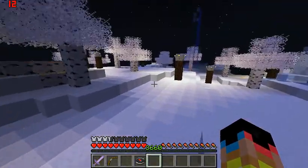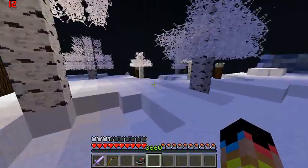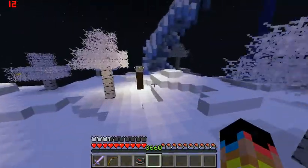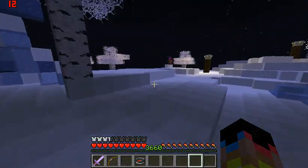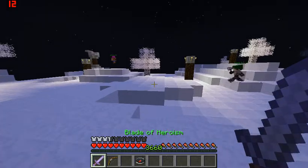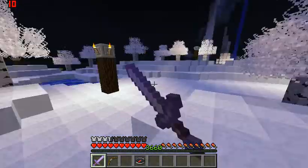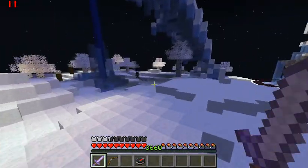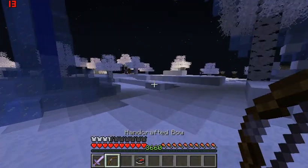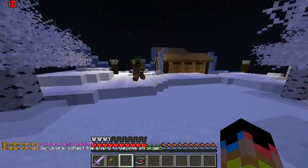For the Hero Brime, before you collect the shard, he appears as a puff of smoke. And when you attack him, he turns into lava particles that pop out temporarily. There are the puffs of smoke — that's Hero Brime.